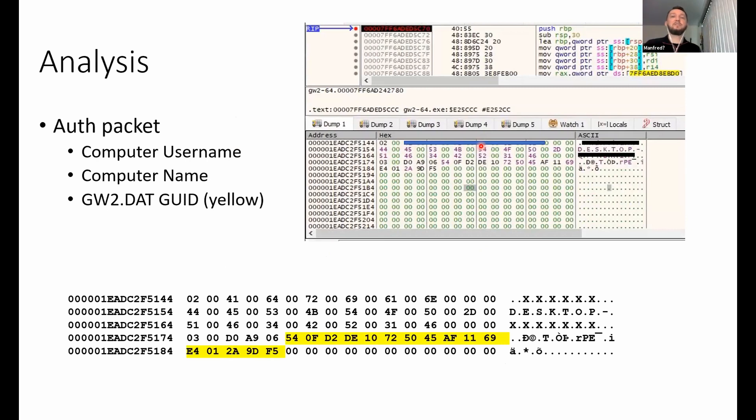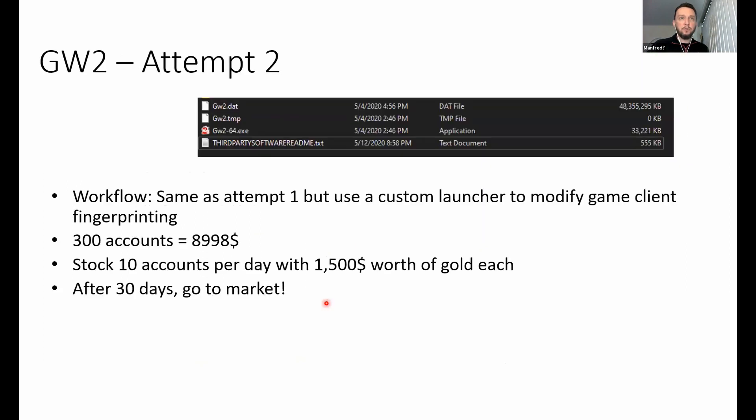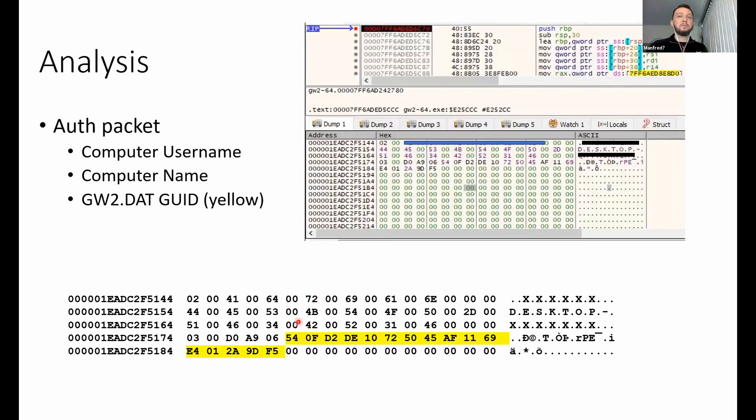When you log into the game, you send an authentication packet containing your computer username, computer name, and the 16-byte value that uniquely identifies your install. We figured out how they did this and modified the workflow so that when you log into the game — even using the same install across two different machines — we modified the packet on the fly to give it a new random ID, maintaining a one-to-one ratio of unique IDs to game accounts. Each account looked like it came from a brand new install.